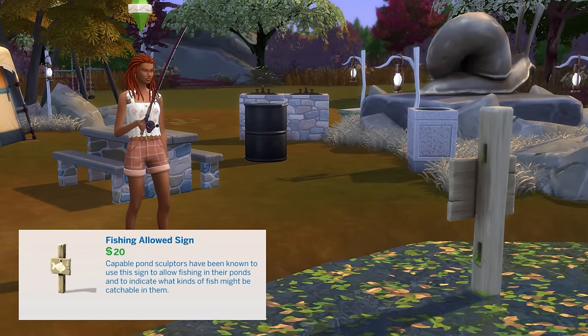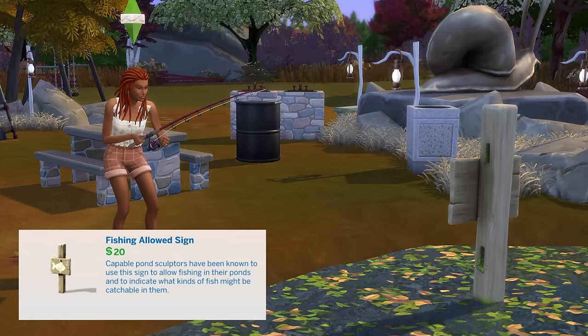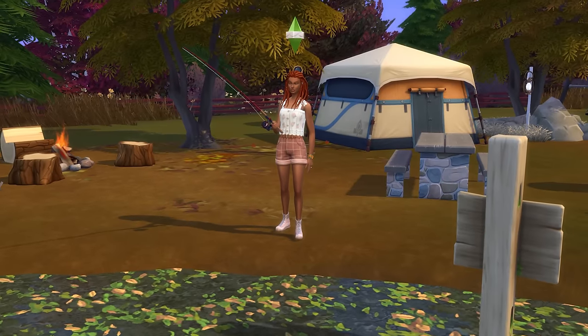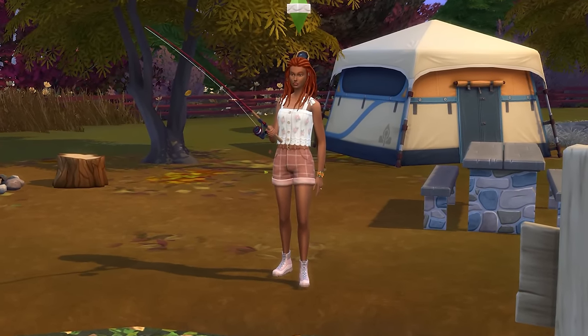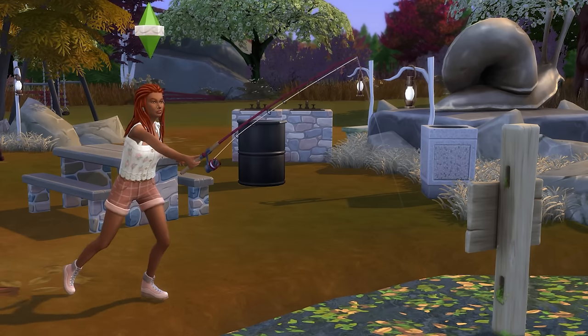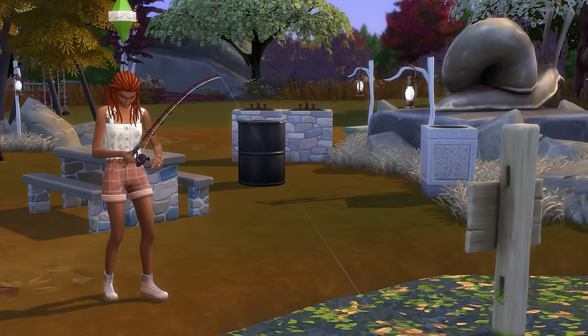If you're wondering why you're meant to care about the Fishing Allowed sign — after placing this in a pond, Sims can use it to manage what fish appear in the pond, provided that you have at least one of a fish type to kick off the stocking process, thus letting you fill the pond with a custom array of fish.